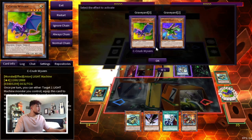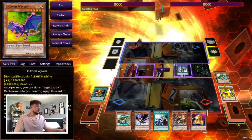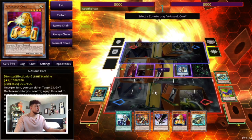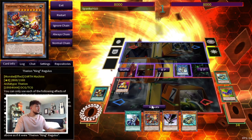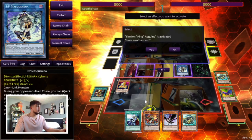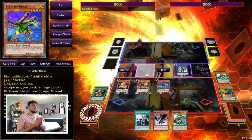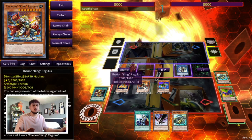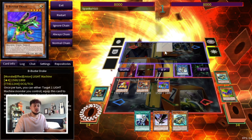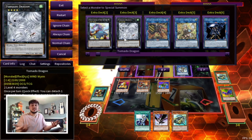You equip the C, then activate C as chain link one and B as chain link two — because you already have a valid target for C in hand. B searches your A, and C can then summon that A instead of the new Driver. That's a cool fact for anyone learning the deck. Then you summon Regulus and equip B. Here the deck changes depending on what you're playing against. If you're going into game three against the Despia matchup going first, I'd actually use these two to go straight into Baguska — even though you're turning off your own Regulus — because Baguska is just way too powerful against Despia.